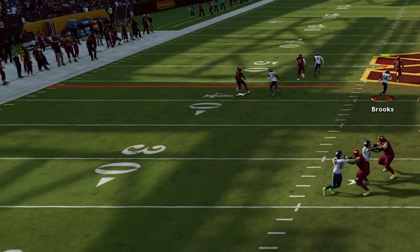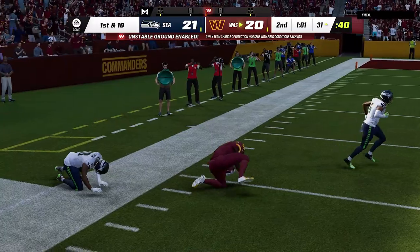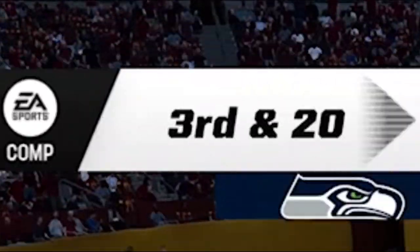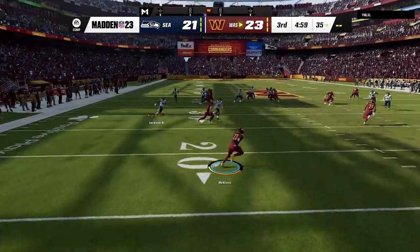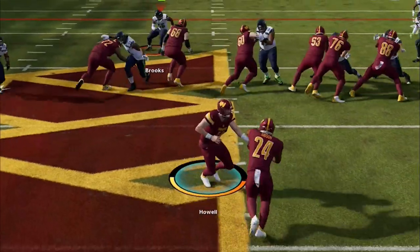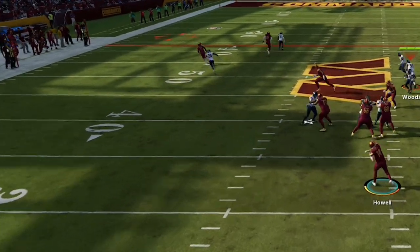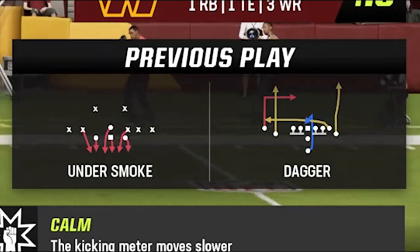Back on defense the Under Smoke pressure does its job and we get a sack on first down. But on second down he's using another glitchy route from the pistol formation — there's no way the cornerback should bite that hard on a corner route, but he lets the receiver right past him. On the next play nothing is open and he throws it away. On second and ten we send the house and get an instant sack, making it third and twenty. But it's not enough to knock him out of field goal range and he takes the lead at half. I need to lab that glitchy route because it's absolutely killing my man defense.